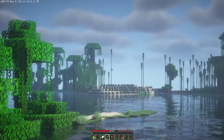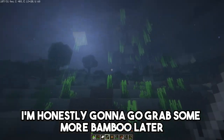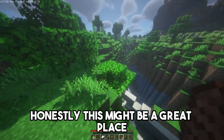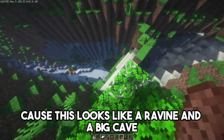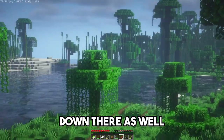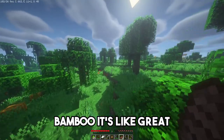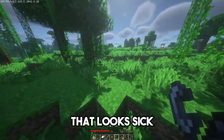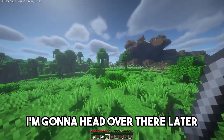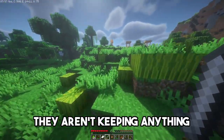Oh, bamboo forest — that looks so cool. I'm honestly gonna go grab some more bamboo later because I want to build a house of bamboo. This might be a great place, because this looks like a ravine and a big cave, so there's probably gonna be a bunch of resources down there as well. And a bunch of bamboo over here — I can never say no to bamboo. Maybe there's pandas as well, I love pandas. I'm gonna head over there later. First, I'm gonna raid this village — literally, they aren't keeping anything, I'm taking it all.